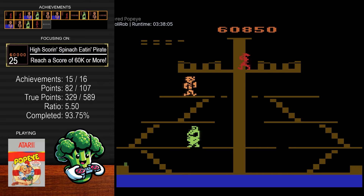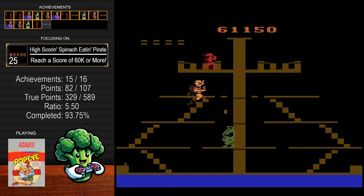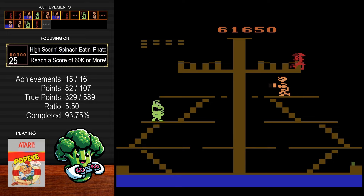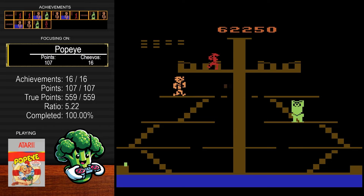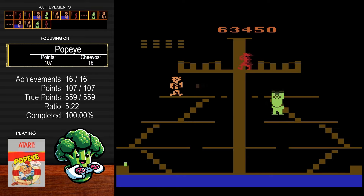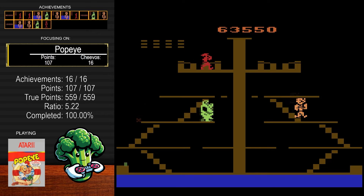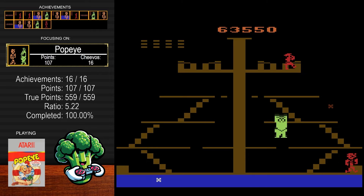I got the 'spinach-eating pirate' achievement — the 60K — and my runtime was right about three hours and 38 minutes. Though I do leave the game on a lot while I go do other things, so I'm not sure how accurate that is. You should have no problem getting this if you work at it a bit. Four hours is not bad for a runtime and the achievements were a lot of fun to get. I feel like this game is a lot of fun and the set is great — whoever made it got the difficulty just the right amount.